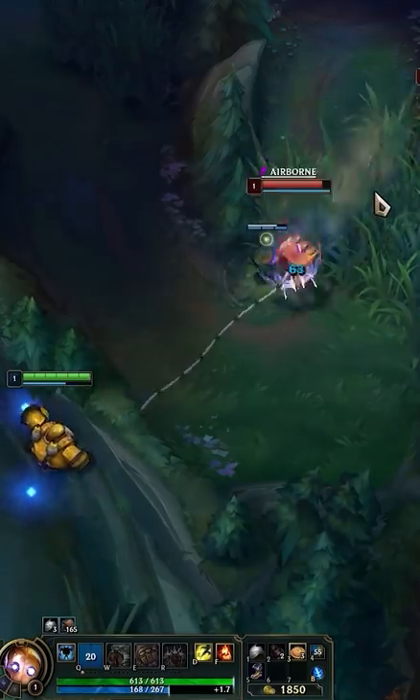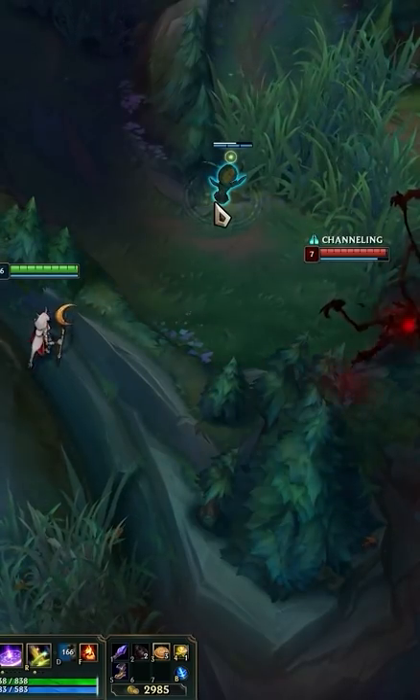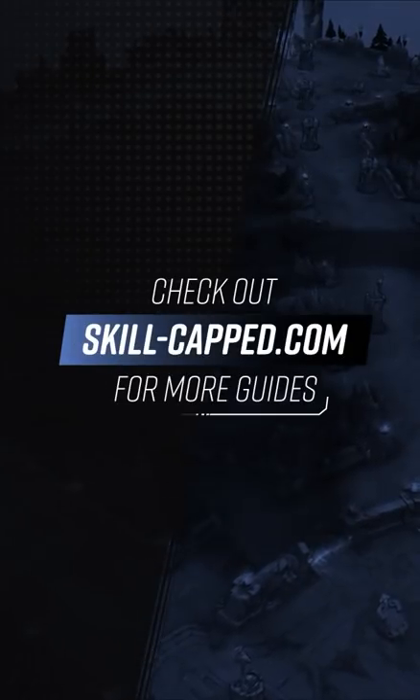It can be useful for early cheeses with Blitzcrank Hook and scouting champs like Fiddlesticks and Nocturne in this deadly hotspot, but overall it's much cooler than it is useful, so only learn it for swag points. Subscribe to Skill Cap for more guides.